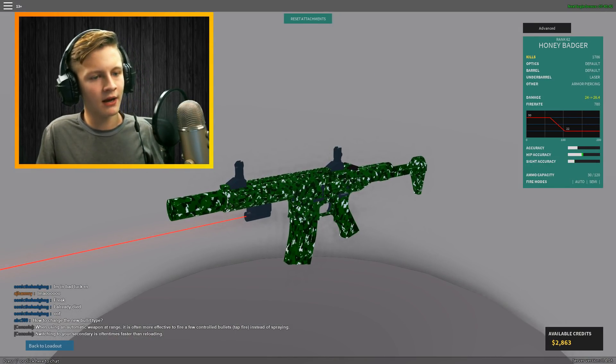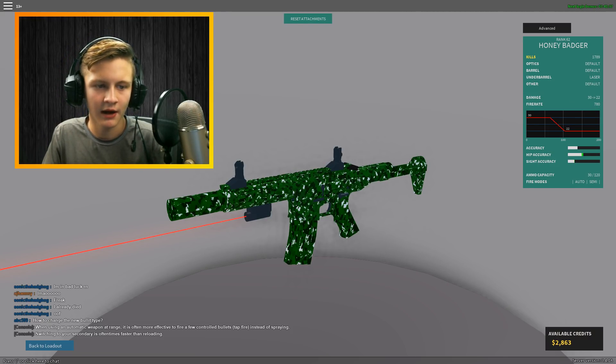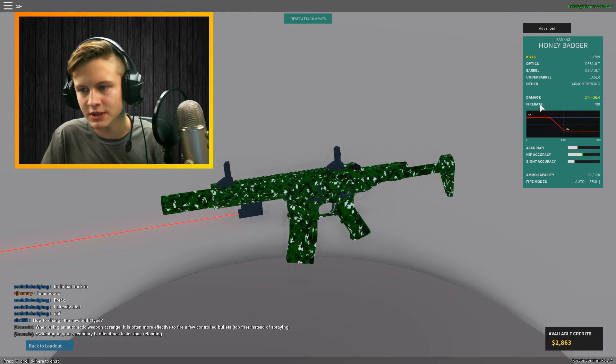If we go ahead and go into weapon loadout and look at the stats — with Armor Piercing it's 24 to 26 damage, versus without it, it's 30 to 22 damage. So it's a bit worse.